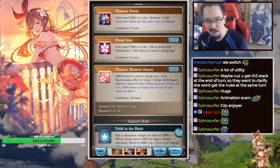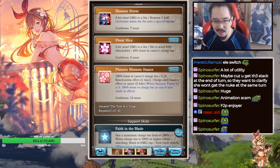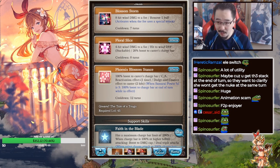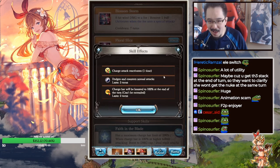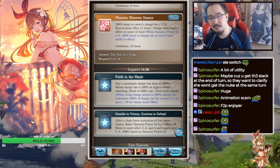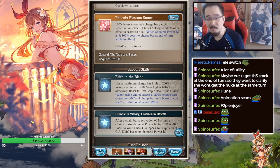She looks like she can OTK as well. Phoenix Blossom Stance gives 100 boost to caster's charge bar, CA reactivation one time, and a dodge counter effect to caster with 2 hits. When Samurai Power Level is at 300%, there's a boost to charge bar at end of turn while in effect. Faith in the Blade has a maximum charge bar limit of 200 — when charge bar is 100 or higher before attacking, it boosts damage cap and deals triple attacks. When using charge attack at 200 charge bar, it consumes 200 charge bar for boost to CA specs and 10 hit bonus wind damage.